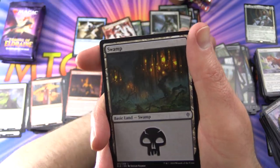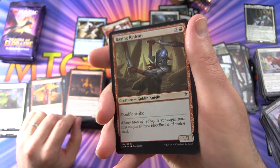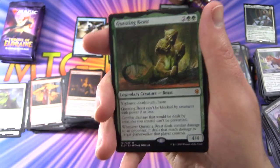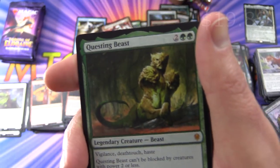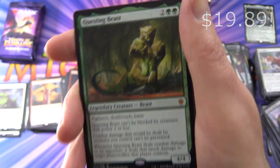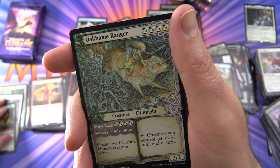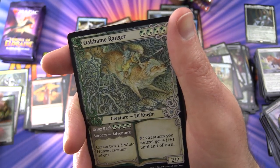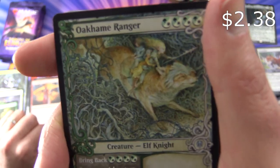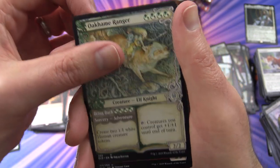We have a Human Token, a Swamp, and a foil Raging Redcap, Goblin Knight. And nice — a Mythic! Questing Beast — have you seen this guy? Vigilance, Deathtouch, and Haste — very cool. So that is Mythic number four. And an Oakhaim Ranger — very nice, fantastic border on that one, showcase card.